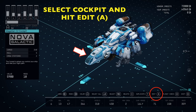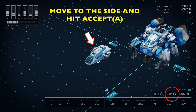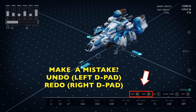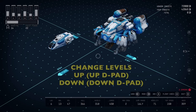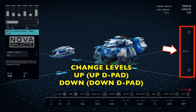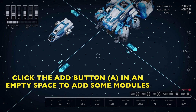What we're going to do is edit. Hit the A button and it's going to select that cockpit, then we're going to move it over to the side and hit A again to drop it. There's an undo and a redo — hit left on the D-pad to undo, and right to redo. It goes back several levels too. To change levels, if you have a module and you need to move up and down, press up and down on the D-pad as well.